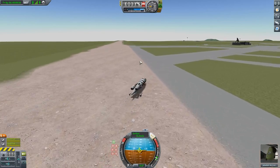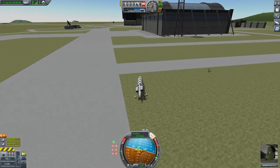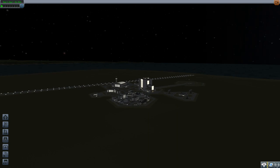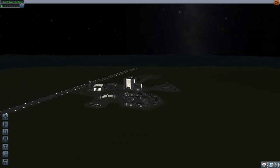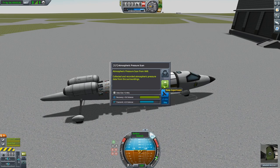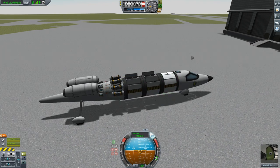Hey guys, it's Mateo, and this is a guide to get some quick science on Kerbin with very little effort. At KSC, the Space Center, each building is treated as its own biome, so you can conduct research, crew reports, and just gather science in general at every building.